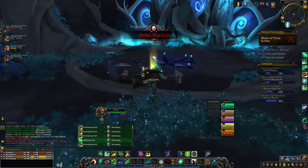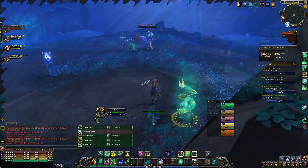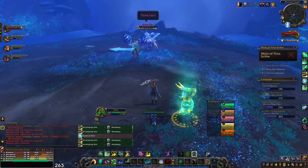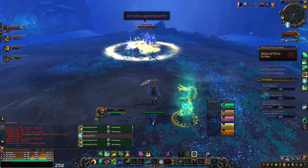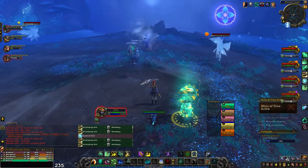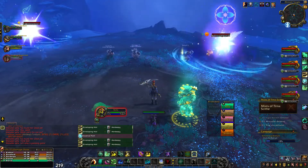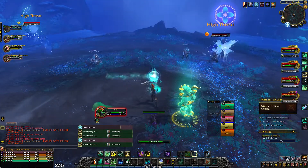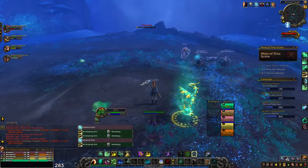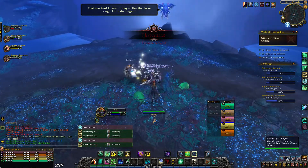It looks like the boss was nice enough to give me some gold. The next boss encounter went just like the last — it was over before I even knew it. I used the same exact techniques: Enveloping Mist on the tank and anybody else that needed some over-time healing, then Soothing Mist, Essence Font, and my little dragon statue, because why not? I love it. It's beautiful. And just like the previous boss, this one was nice enough to give me some gold.